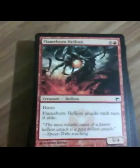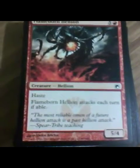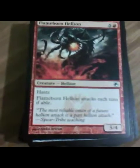Flameborn Hellion. This is actually kind of an interesting card. It's got a decent mana cost for what it does. Six isn't terrible for a 5/4 with haste. They needed a drawback — Flameborn Hellion attacks each turn if able. It's actually pretty nice. Its toughness makes it kind of blast-proof for the most part. Not too bad. It may be in some sort of ramp deck, but definitely have seen worse large creatures.